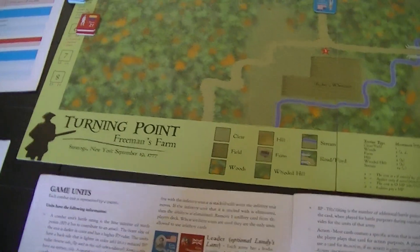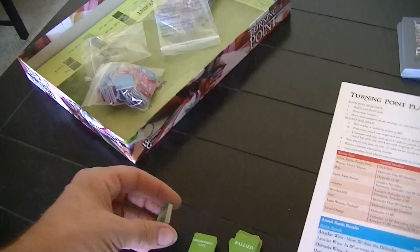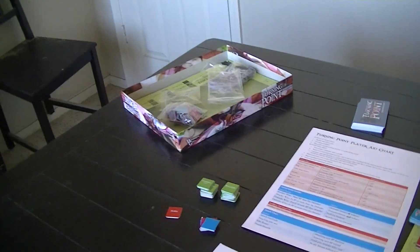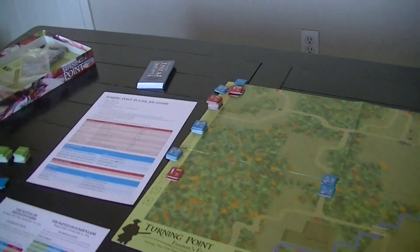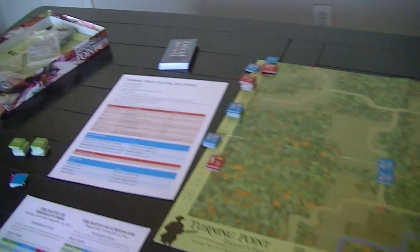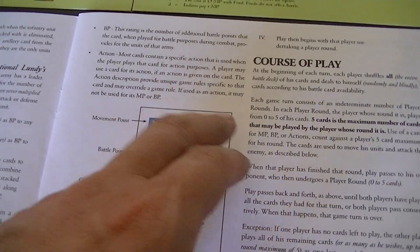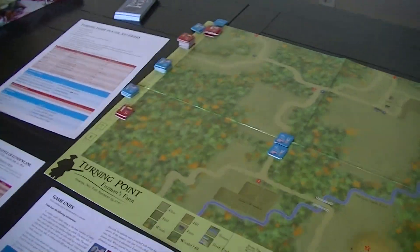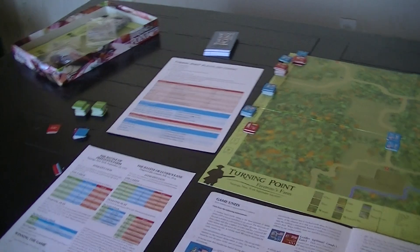You also have optional leaders in the Lundy's Lane game. We're doing Freeman's Farm first. And then a bunch of little informational counters — disordered, rallied — with 'used' on the back of some of these. Unfortunately, they're not set up in a way that you can tell what's on the back of any given counter, so you might have to fish around and create just a pile of them. You have the cards, which have three different uses: they can be used as movement point factors, as battle points in combat, or for their event. It's pretty much a CDG-style game in the classic tradition, more or less.